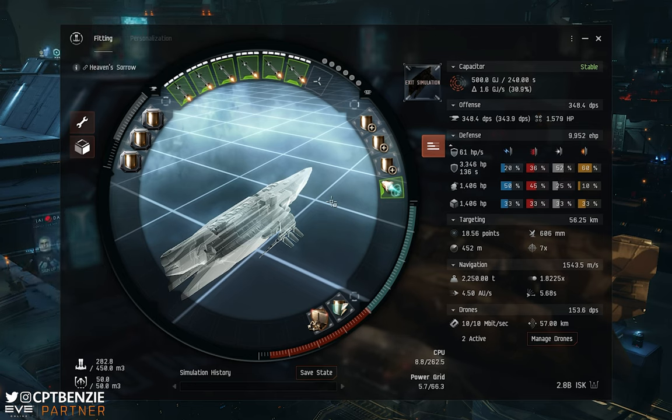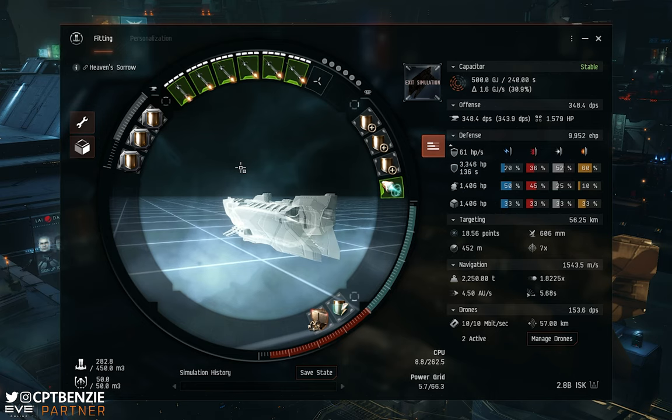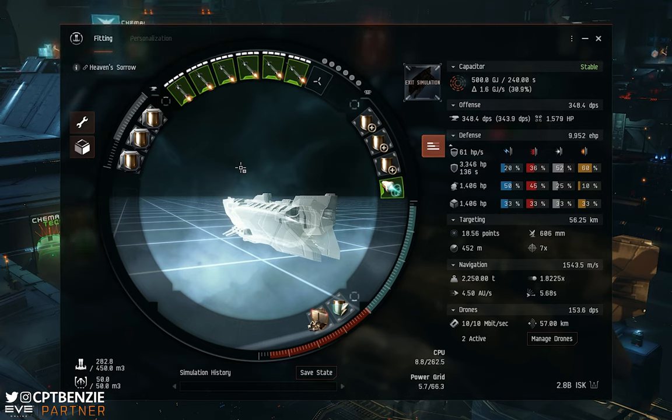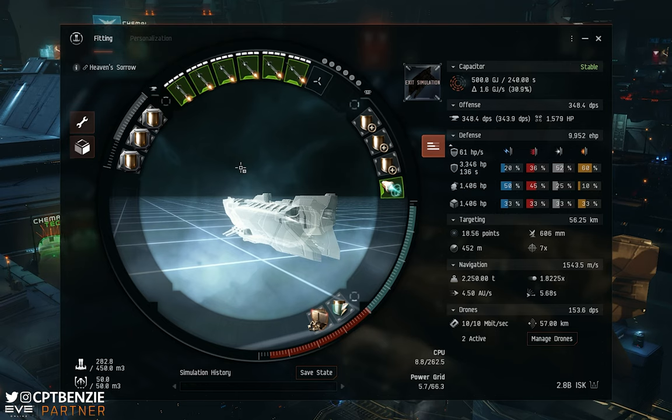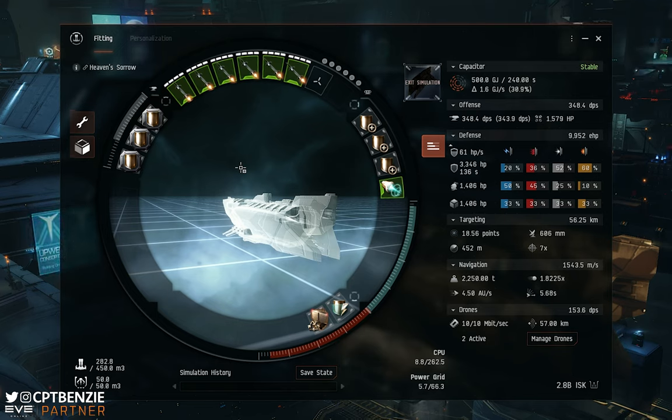We've got nearly 10,000 EHP and nearly 350 DPS, of which 150 is drones. So you can see we're actually getting more out of the missiles than out of the drones - it's very much a hybrid ship, hence the Saitsui rather than a pure drone damage amplifier. I would love to hear how people modify this. Hopefully you will forgive me flying it like an absolute nubcake - but that is kind of the point, because if I can fly it like a nubcake and survive, then you can do so even better. I'm using a clean clone in the footage you're about to see and I'm not using any boosters, so if you use boosters and implants you're going to get even better results. I reckon if you're a good enough Abyssal pilot, you might even be able to push the Mumba into T3 solos, and as a destroyer with double loot, that's pretty cool.